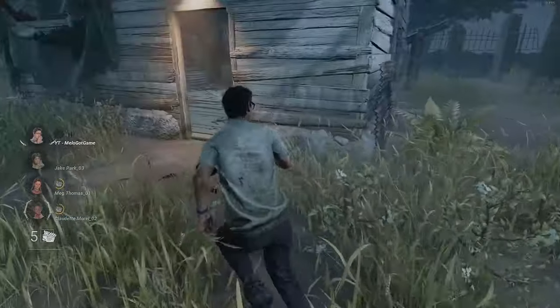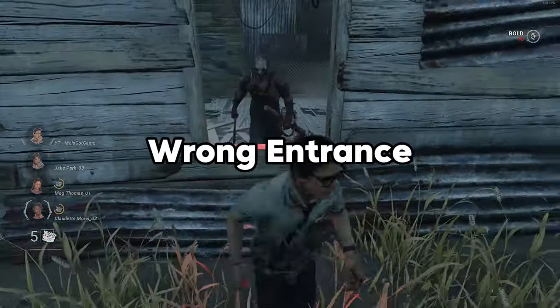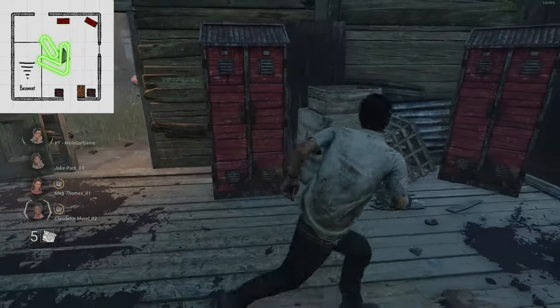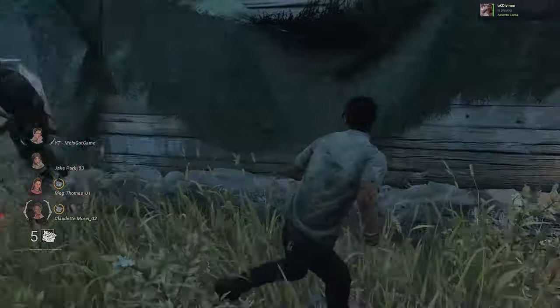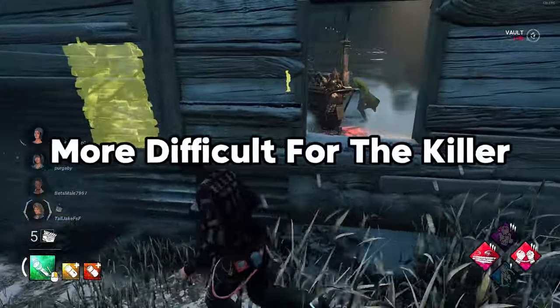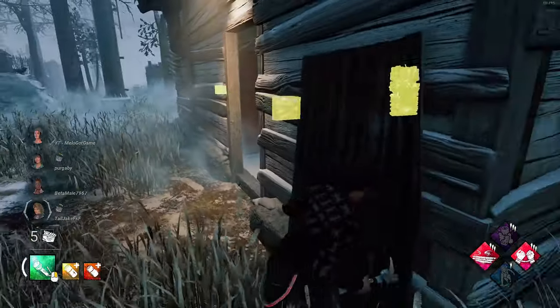The first tile we're gonna go over is the Killer Shack. The biggest problem I see with survivors looping at the Killer Shack is not entering through the right entrance. The entrance without the pallet has a longer distance than the entrance with the pallet, meaning if the killer decides to vault the window — which takes 1.7 seconds — that's an extra 1.7 seconds for you to gain distance and vault the window again. The longer the loop, the harder it is for the killer to double back, giving you more time to react and make your next move.